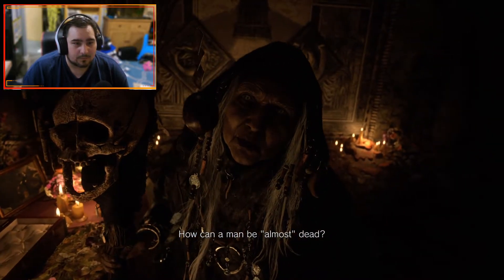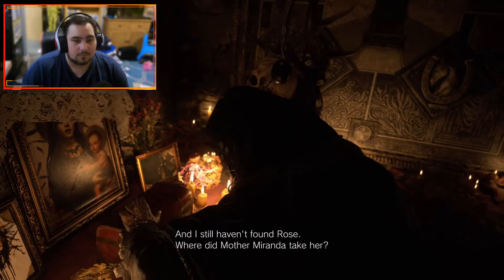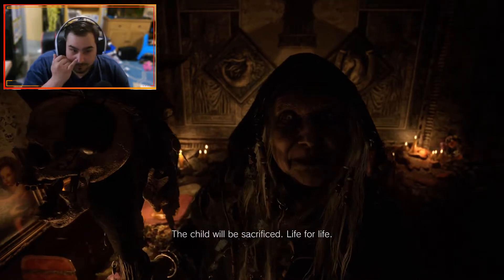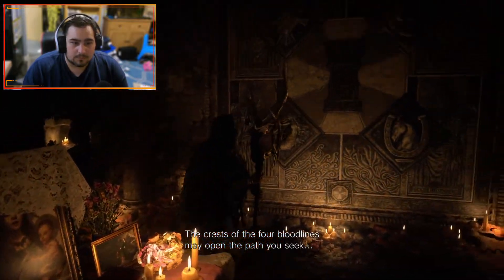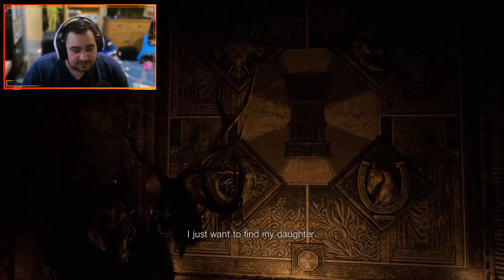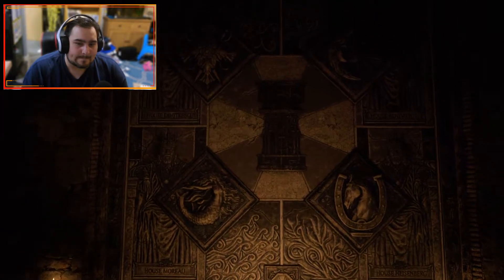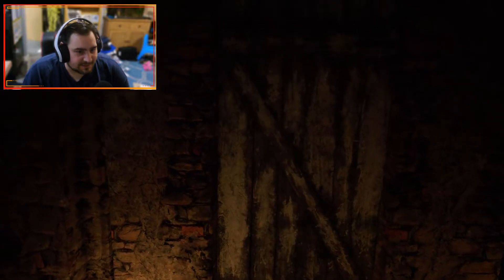Miranda speaks cryptically: 'How can a man be almost dead? That's a question for the wise.' I tell her I still haven't found Rose - where did Mother Miranda take her? She says: 'You're too late. Or maybe almost too late.' This bitch thinks she's funny. 'The child will be sacrificed - life for life.' She's just a baby! Miranda says: 'The crests of the four bloodlines may open the path you seek.' Will you please stop talking in riddles - just tell me where my daughter is. Then she disappears.